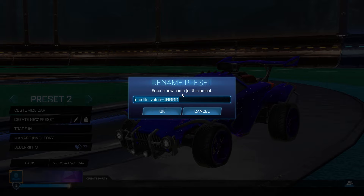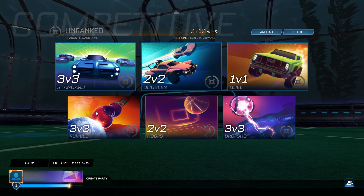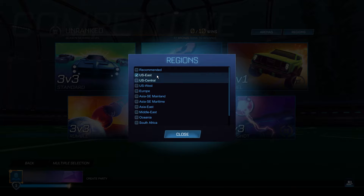Once back at the main menu, go into Play, then Competitive, and change the region to US East. Then you're going to queue Standard five times. After that, change the region to US West.